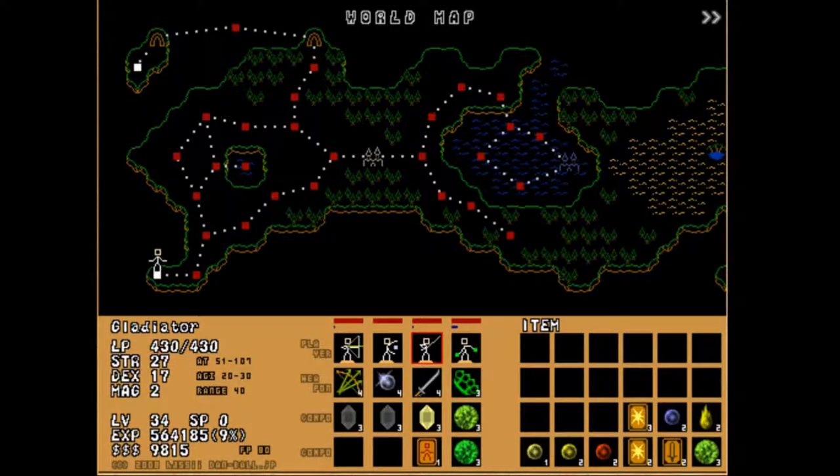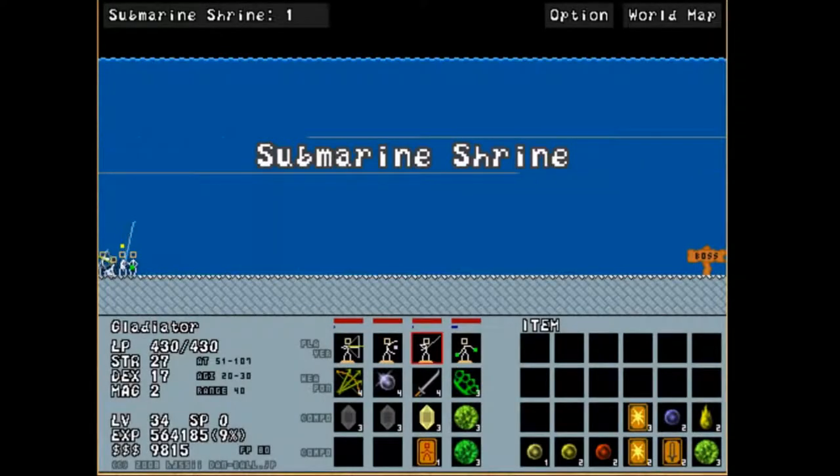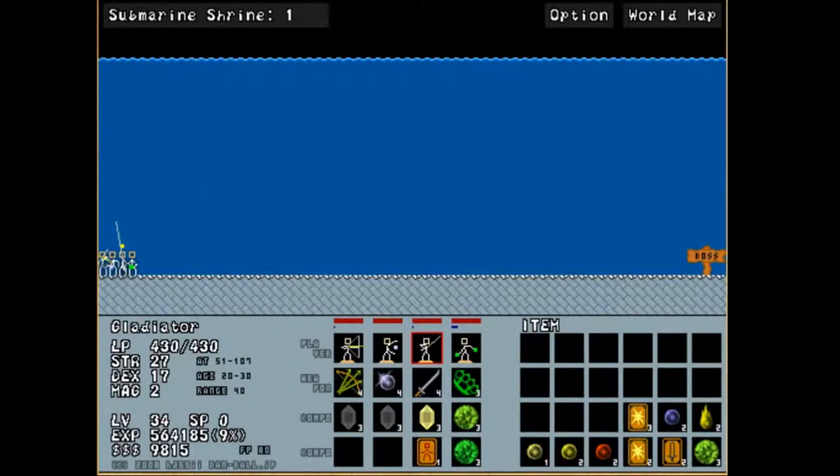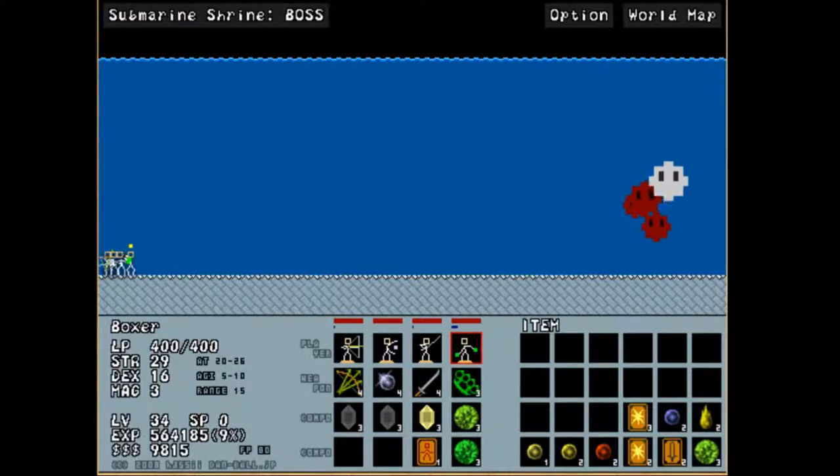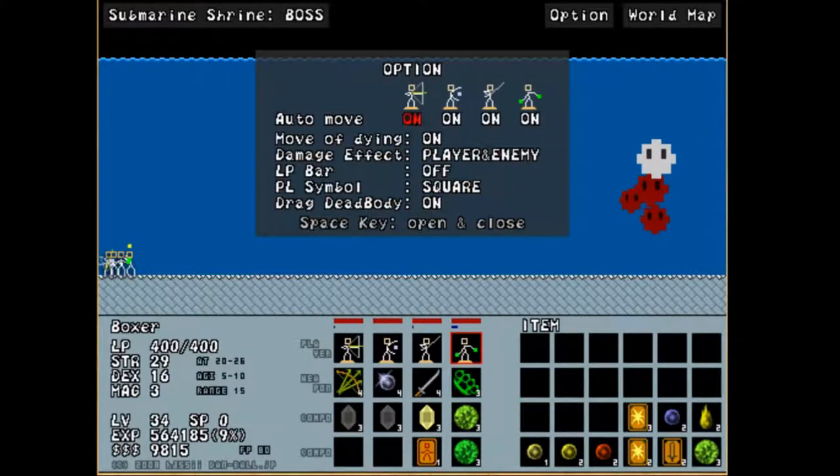The grassland section has been cleared, and now the submarine section has been cleared. So now we have to enter the shrine of the second main boss of the game, which is a notably infamous one. It has 40,000 LP and hits for a truckload. And believe it or not, it used to hit for much harder. So this is one of the few enemies in the game that had to be nerfed. 40,000 LP — this guy sucks.